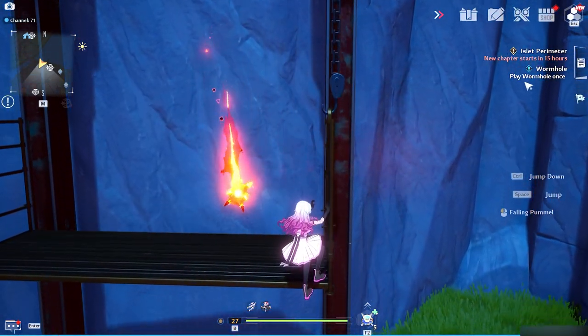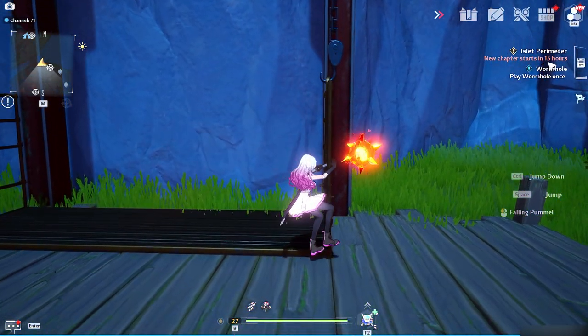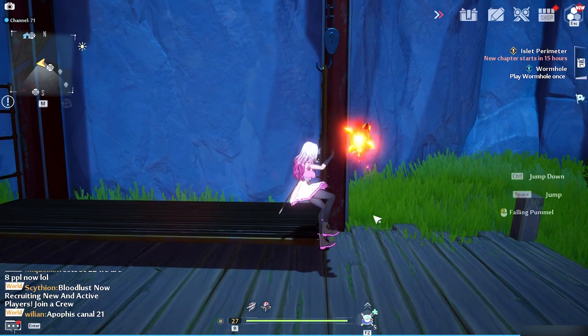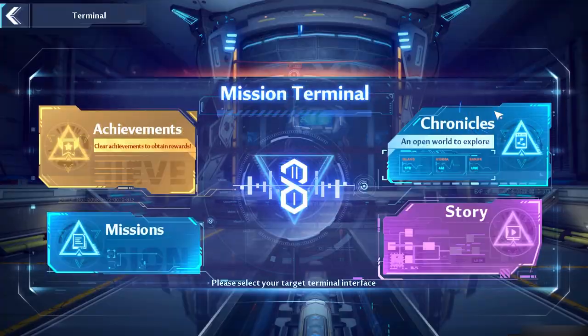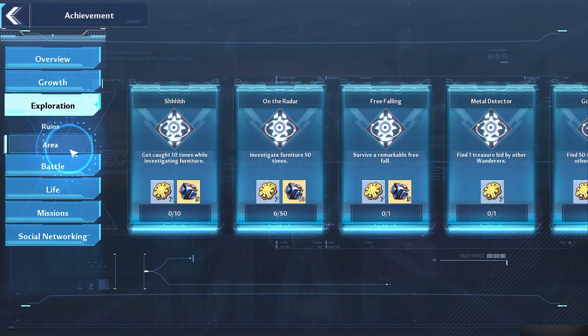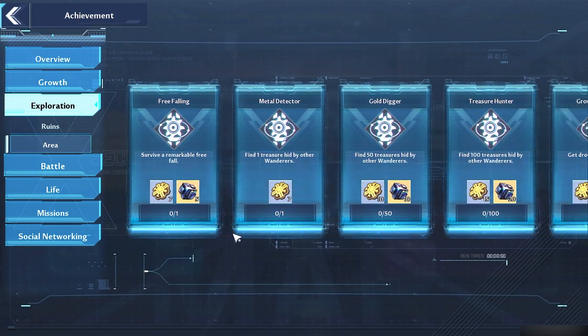So you don't know what to do with the story quest anymore — you got to wait 15 hours. What's the next goal? You got to do achievements. So with the achievements, if you go to terminal and then go to exploration under area, there's a few things you got to do.